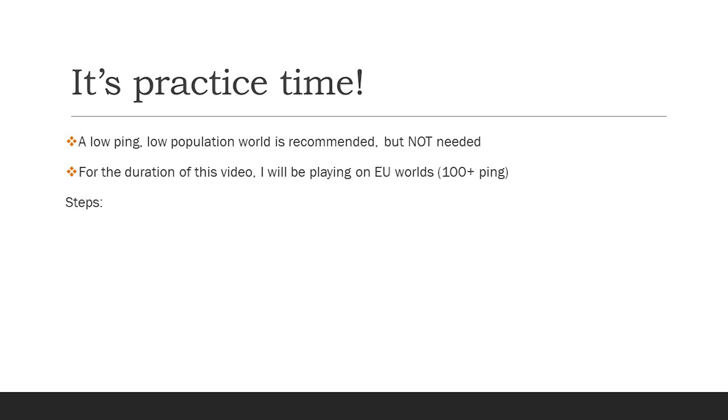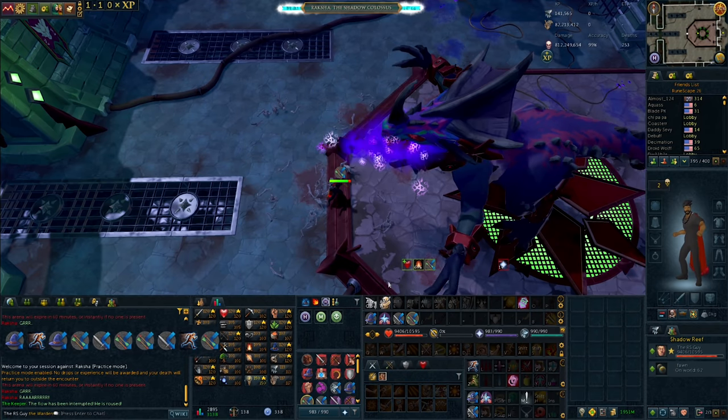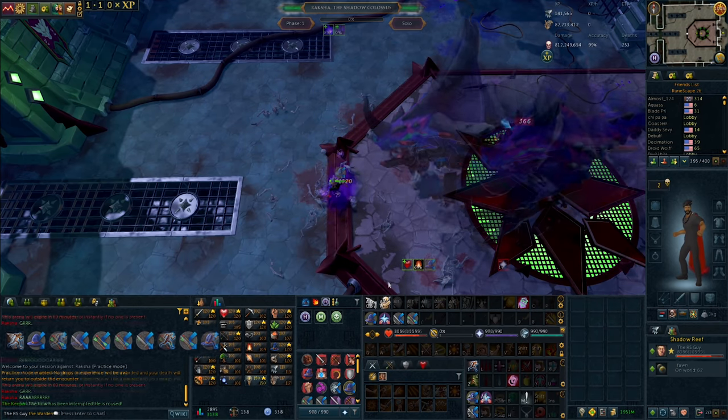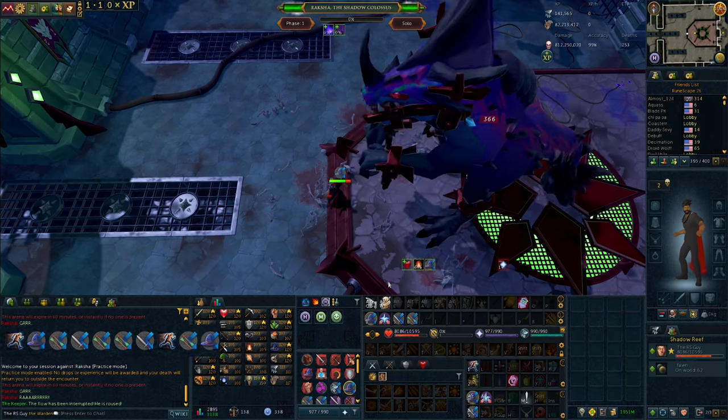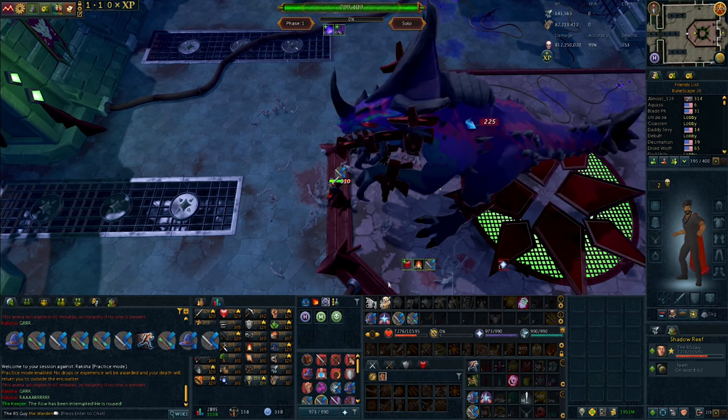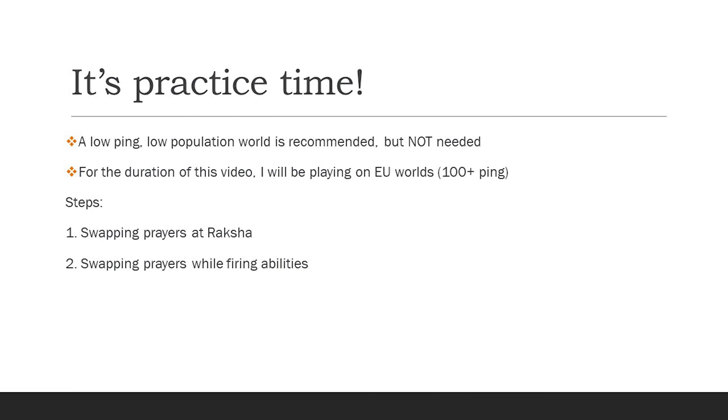Now it's time to get flicking. Raksha is a really good boss to practice this at, because if you miss a flick you're going to take over 2,000 damage, and if you hit your prayers correctly you'll take less than 1,000. So it's really easy to tell if you're getting your prayers active on time. Raksha's attack pattern is not set — he'll attack with ranged, melee, and magic in a completely random order, and he'll start attacking the second you walk into the instance. When you see a blue projectile flying towards you, activate deflect magic. When you see arrows falling towards you, activate deflect missiles. When you see him tilt his head forward, that means you're getting a melee attack and you want to activate deflect melee. The melee attack comes out one game tick faster than the others, which makes it the toughest one of the three.